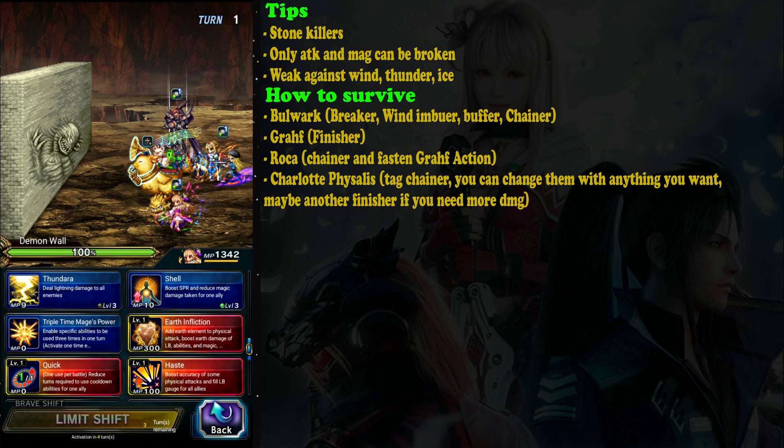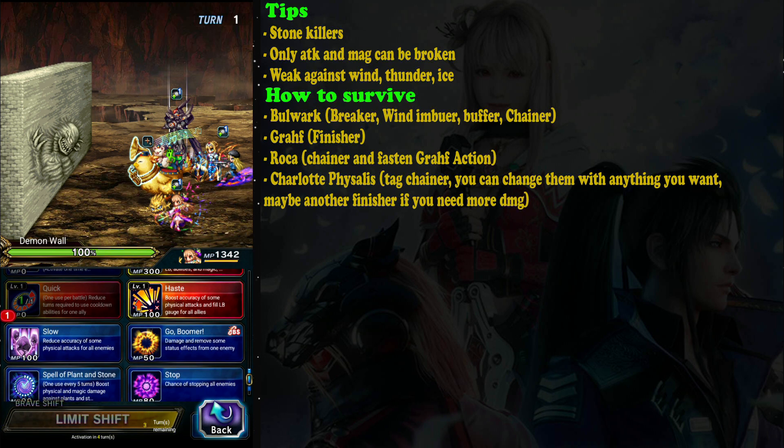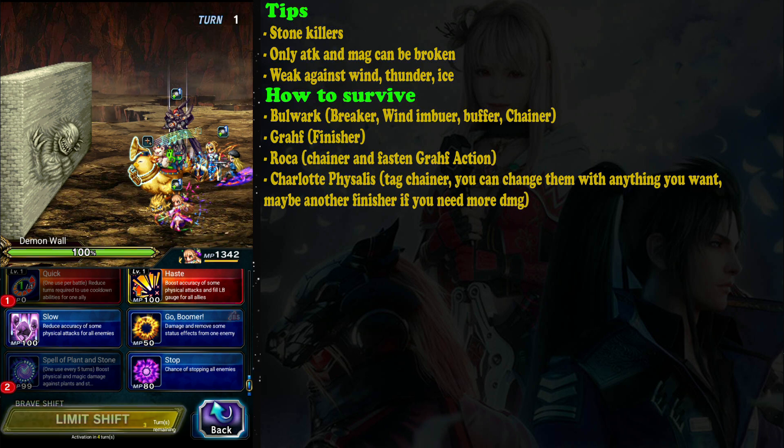Roca is really important if you use Craft. She acts as a chainer leader for Bolting Strike. For the first turn I'm going to use Quick-Quick so Craft can use his Day of Collapse on the next turn. This Spell of Plant and Stone is for 100% Stone Killer, so Roca is important.